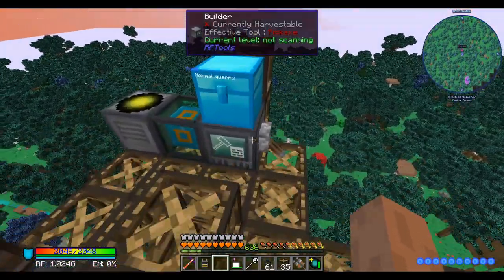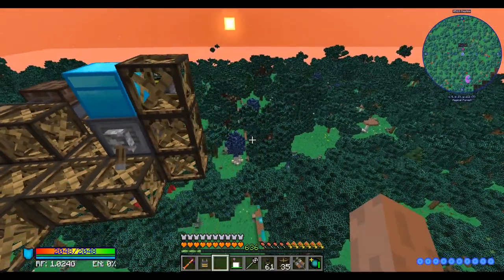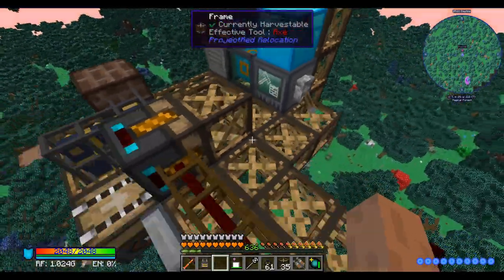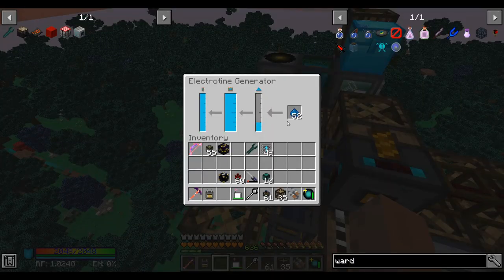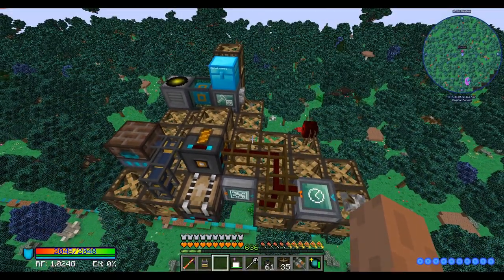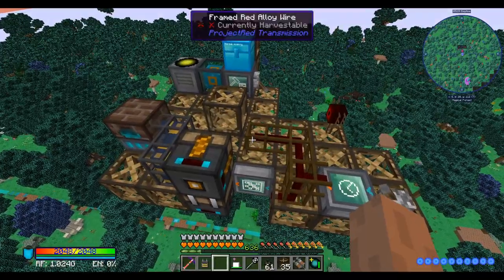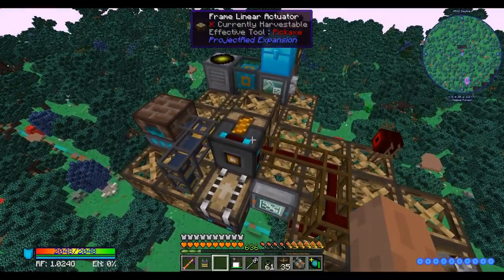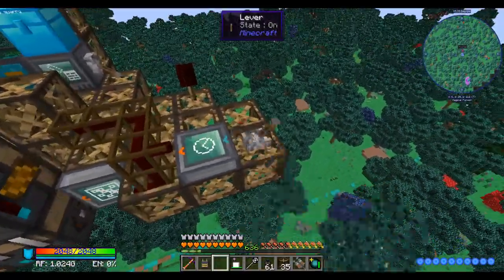For now, I'm not putting a filter in it just so I can make sure it works, because sometimes you can go multiple y-levels in a row without getting anything. Turn it on. I might need more than one electrotene generator to keep up with this system. I have the timer set to 5, so every 5 seconds it pushes the whole thing forward and the actuator catches up. I have to turn the query on — keep running with Redstone Signal.